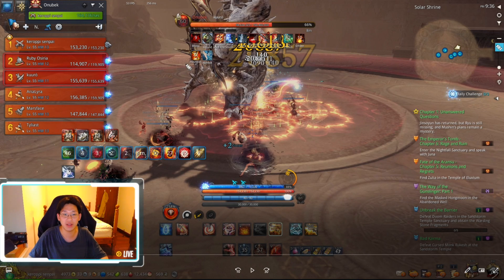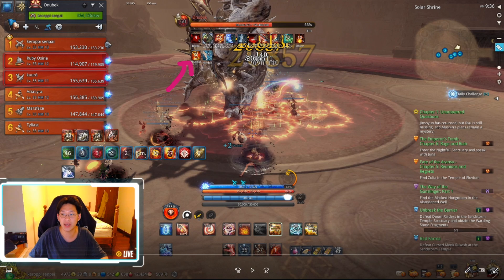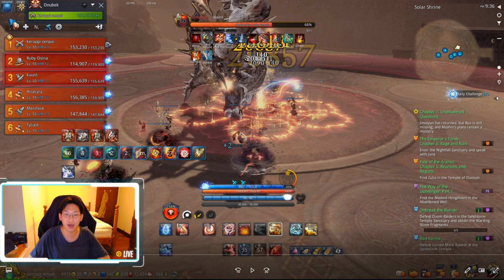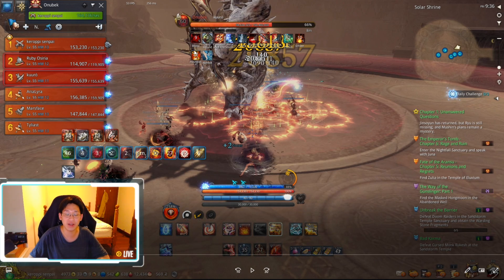We're going to DPS the boss now. Pay close attention — you can see there is an hourglass symbol here. This hourglass is a debuff. We need to make sure that when this hourglass symbol disappears we KD the boss. Sometimes the game glitches and the hourglass will disappear for half a second — make sure you do not KD during that moment. Wait a second, and if the hourglass does not reappear, then KD.